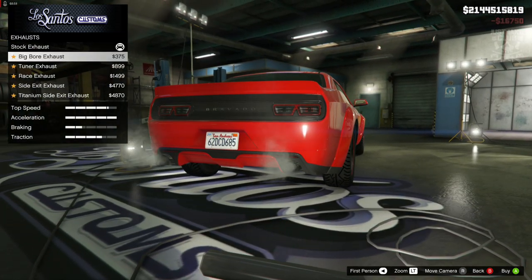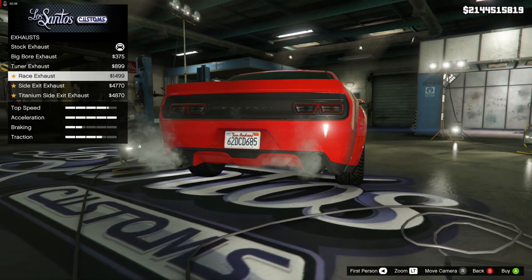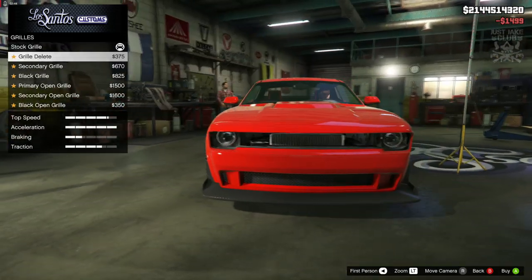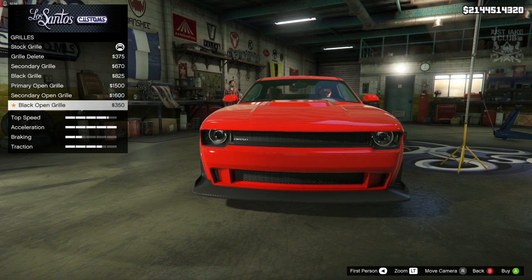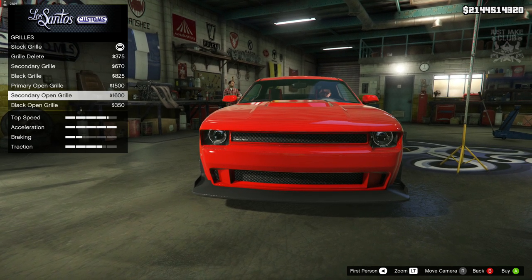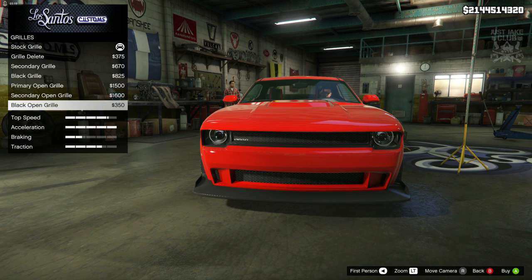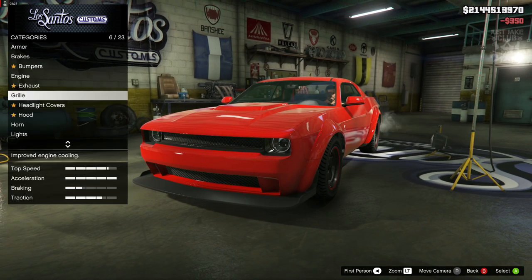For the exhausts, we're going to go for something meaty - I think the race exhaust is a good shape so we're going with the race exhaust. Then we've got the grille, which is a tough one because it's like black inside. I think I'm going to go with the black open grille just because it looks a little bit more like the one from the movie because of the colour, and it matches the splitter as well.